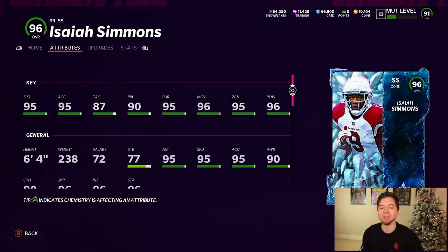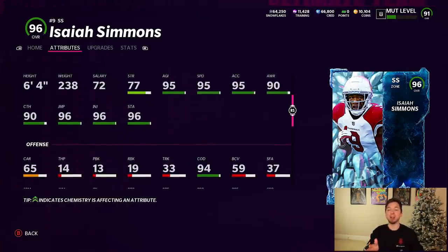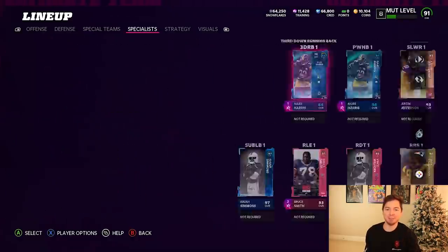The man is 6-foot-4, 238 pounds, and he's got 96 jumping. This is somebody we can user for like the rest of the year. Isaiah Simmons is now in our lineup at the strong safety number one position. He's also going to be our sub linebacker.